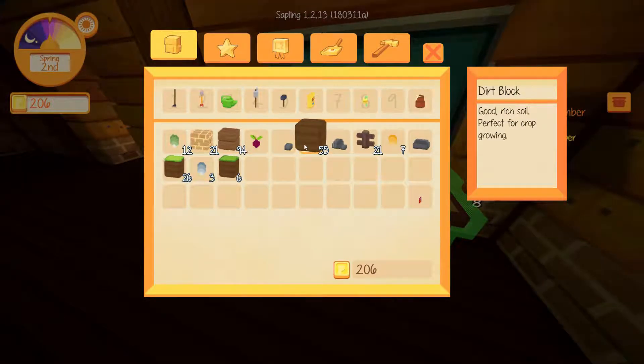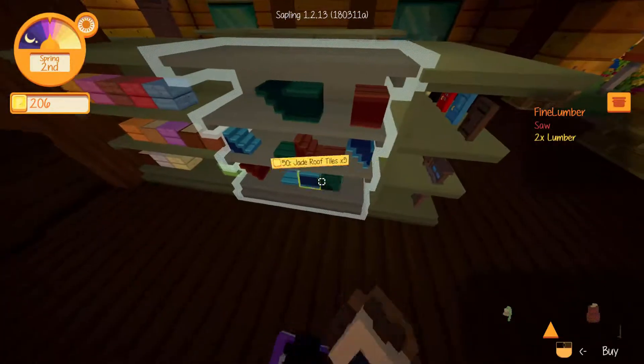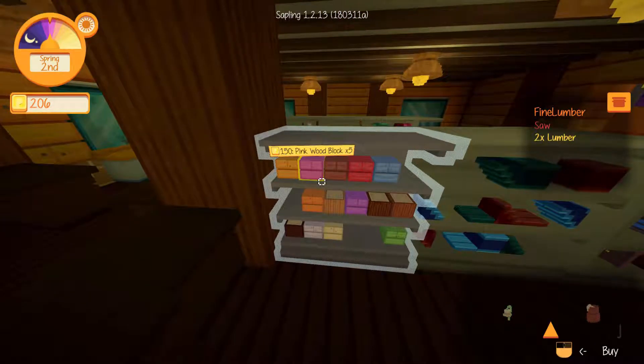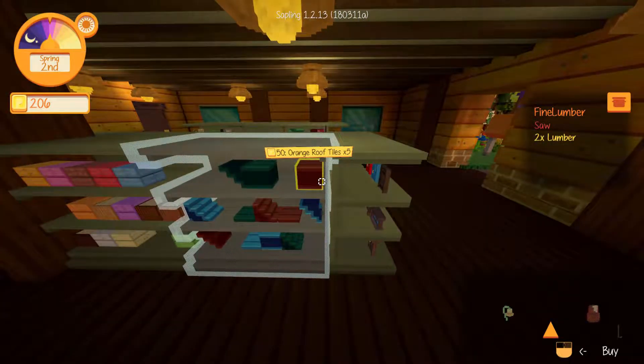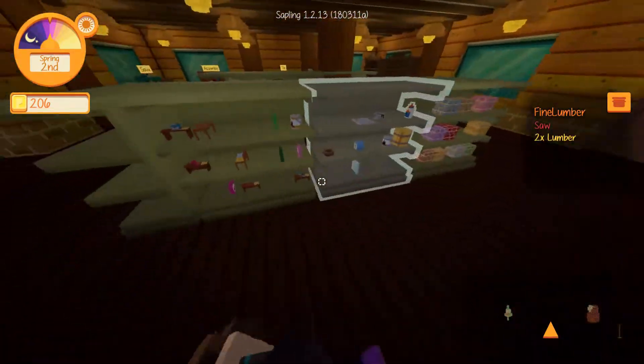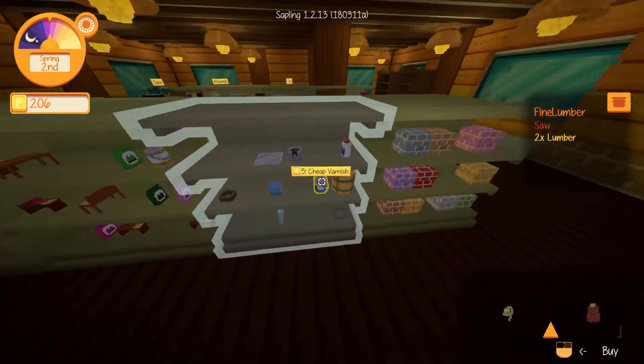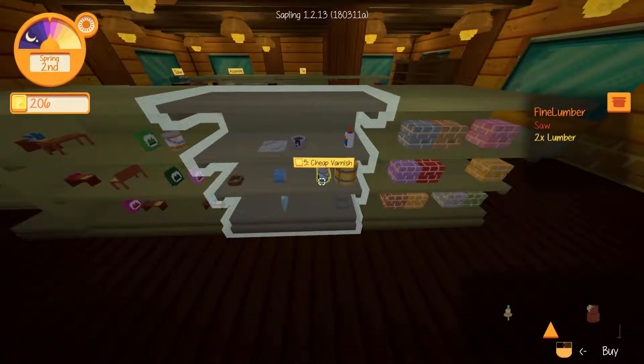We have plenty of light wooden planks, I don't really need those. How much is this varnish — I'm guessing she probably sells it. We need roof tiles as well. Do you sell recipes in here by any chance? Probably put her out of business if she sold recipes. Cheap varnish — only five petals a piece.